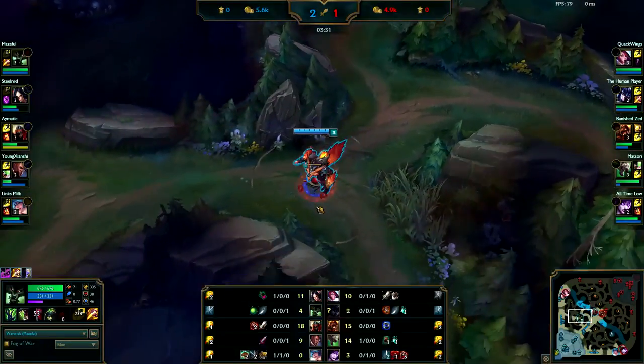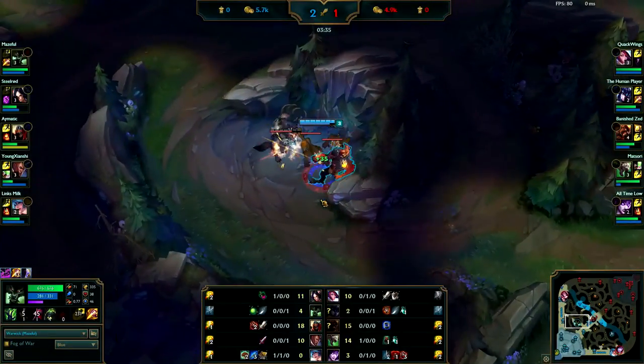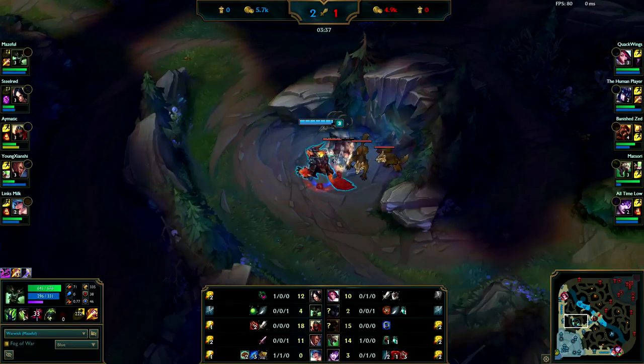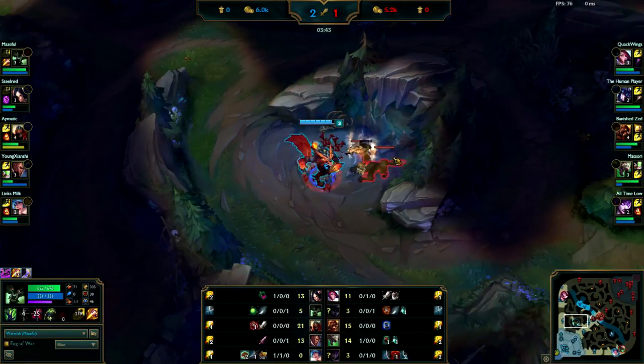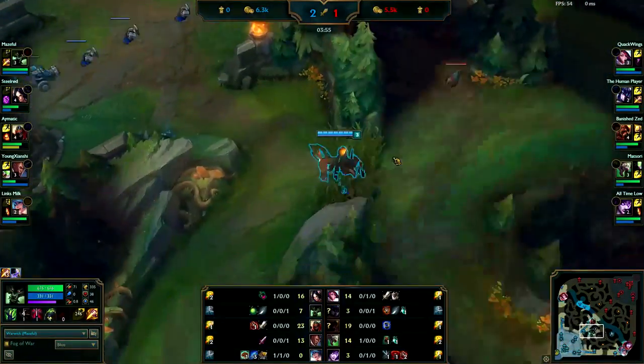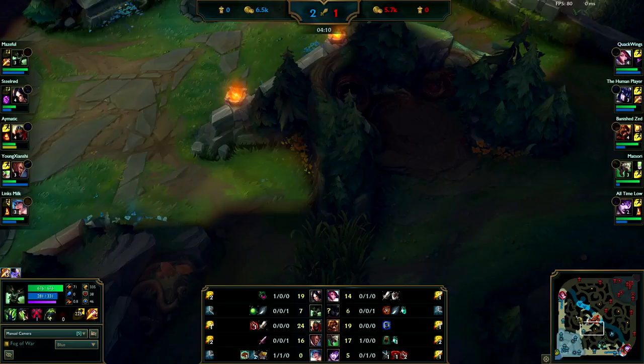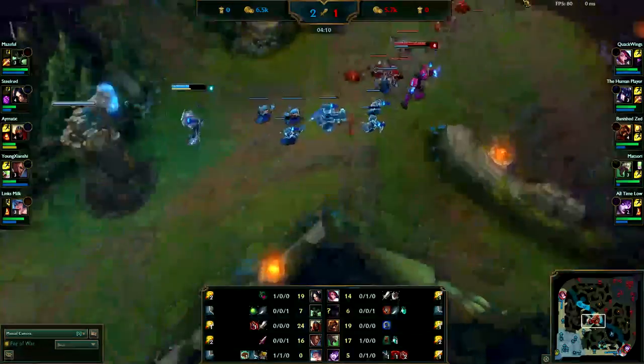Looks like you're going to go elsewhere and do your wolves. At this point you only have 688 gold, so you need to get 1050 for your Tiamat.